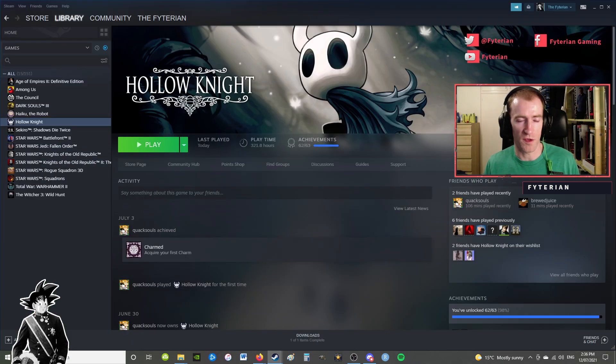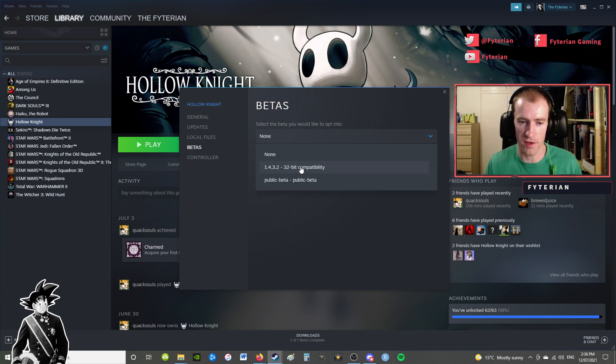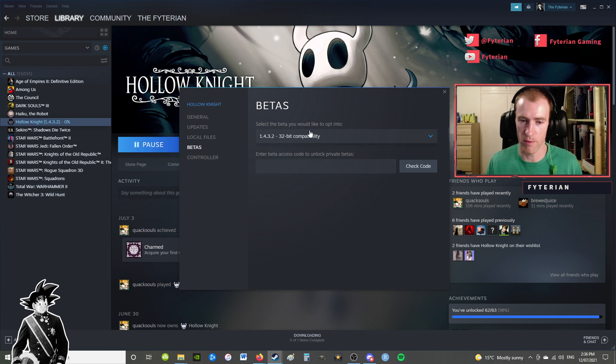So you want to go into your Steam — provided that you're playing Hollow Knight on Steam, that's what I do on PC — you want to go to Properties, then go to the Beta tab, and select the 1.4.3.2 32-bit compatibility option. That's going to downpatch the game to the previous version.